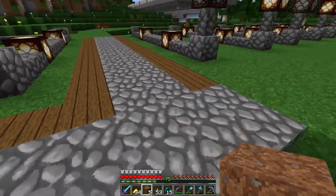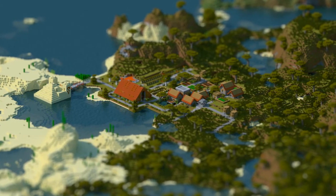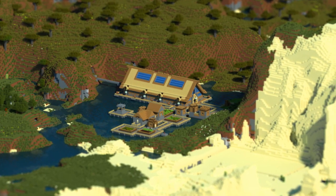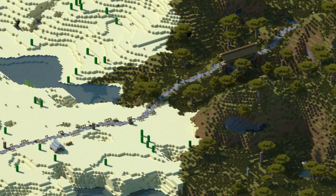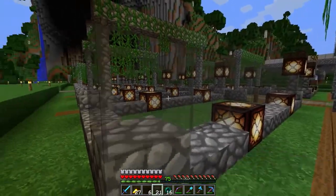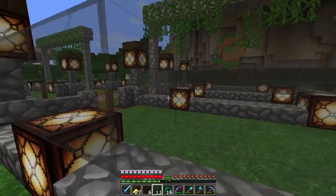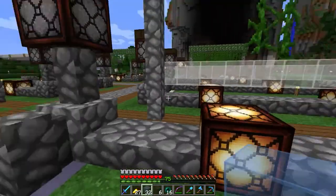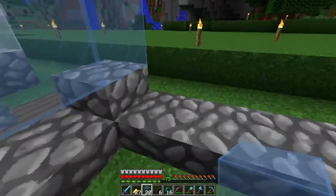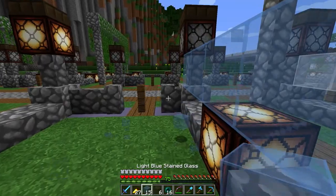I finally started getting the hang of using the software called Chunky — it's a 3D renderer for Minecraft. On average, these three images took an hour apiece, maybe an hour and 20 minutes, and these are about one third the actual render resolution that Chunky can do. The amount of time it takes to render is super tedious and really just a pain, so I won't do a ton of stuff with it. But it seems like it has a lot of cool possibilities to do some really cool Minecraft photography or renders.